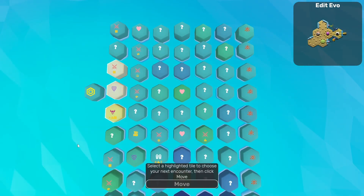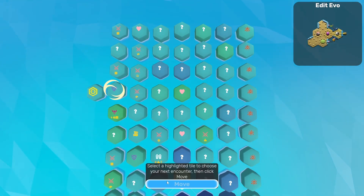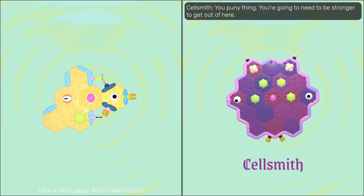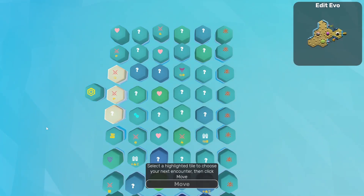Now we can explore some more. The cellsmith sounds like a good option — I'm not sure we're ready for an elite fight. Hello, cellsmith — we can add walls to a cell, I like that. We can put that on the eyeball here so that almost that entire backside is protected better. That'll be good.